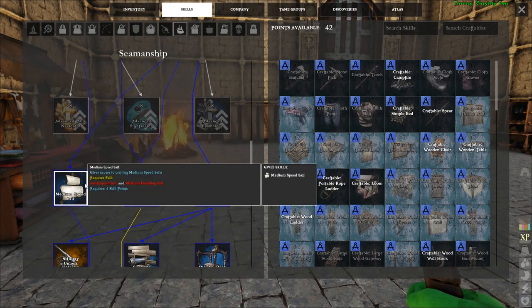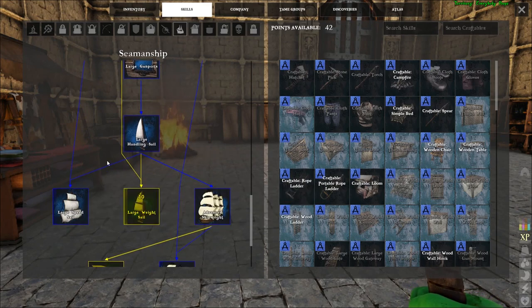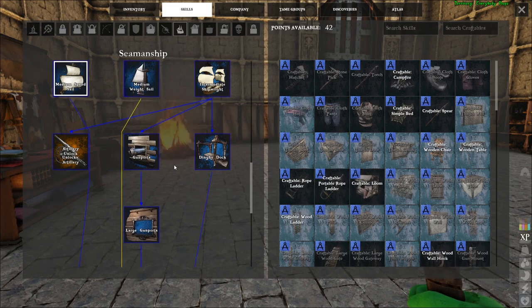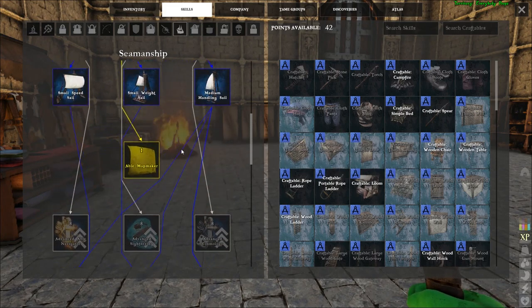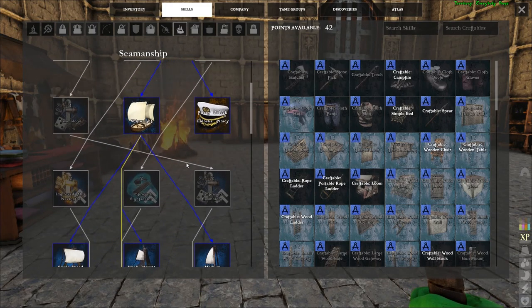I'd also recommend picking up Medium Speed Sail because we don't want two handling sails. You may even want to skip the handling sails altogether and go to medium sails, because once you get good at navigating the wind these will offer the fastest travel across the massive world of Atlas. I'm also going to show you the Medium Weight Sail to cover all the basics, but for now I don't recommend investing points into it.